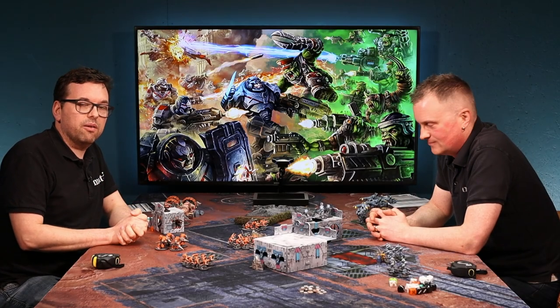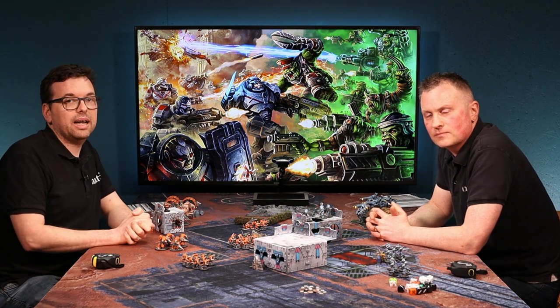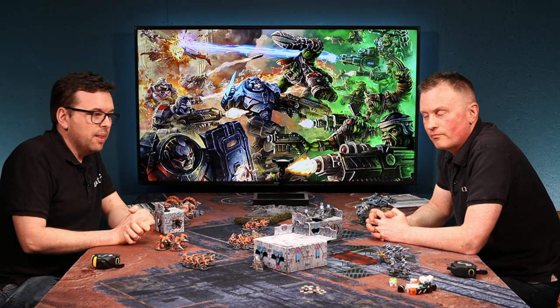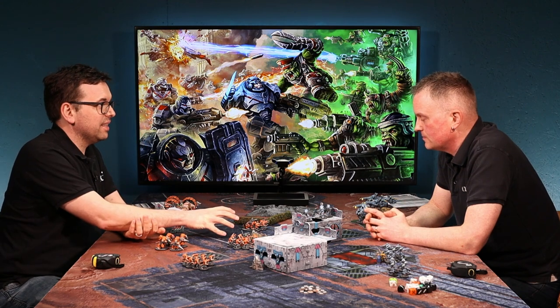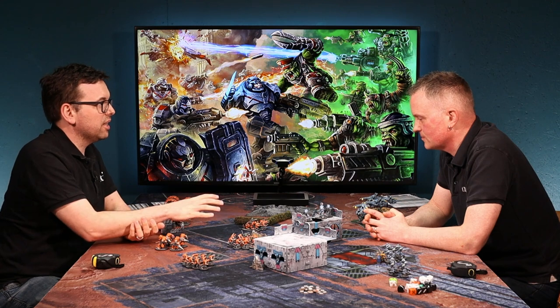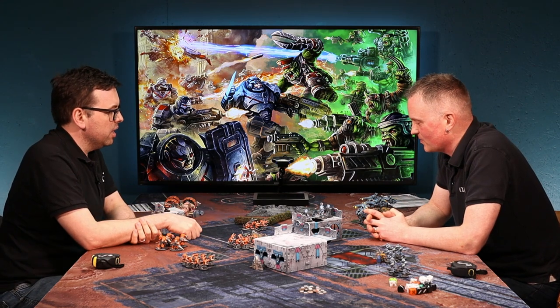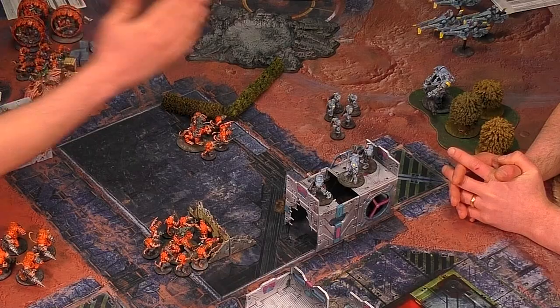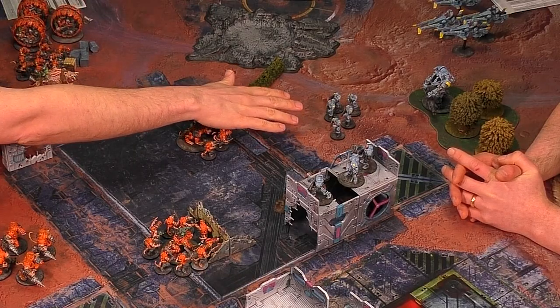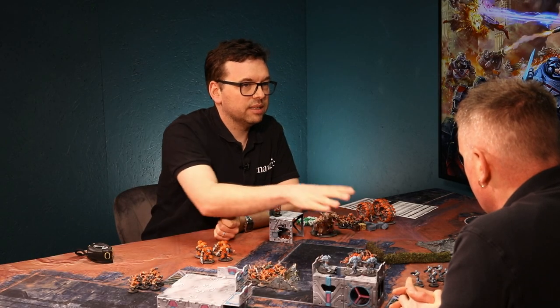Hello, and in this video for Firefight 2nd Edition we're going to tell you how you can fight in hand-to-hand combat. I've got my rats here. Matt has been shooting me a bit, so I'm a bit weak. I think it's time I got stuck in and started fighting with teeth and claw. Matt, I'm worried about these enforcers here - I want to charge in with these. How does it work when I want to actually fight you in hand-to-hand?